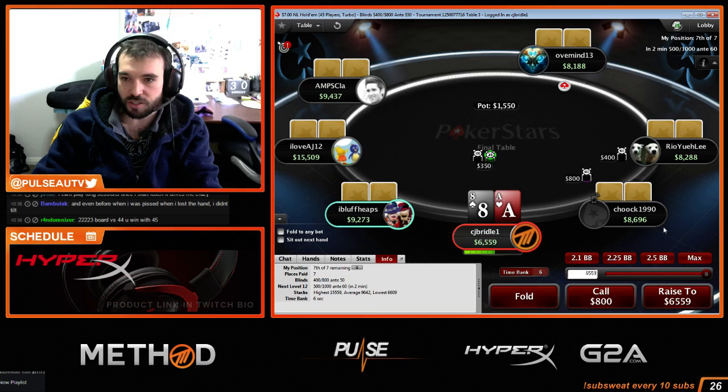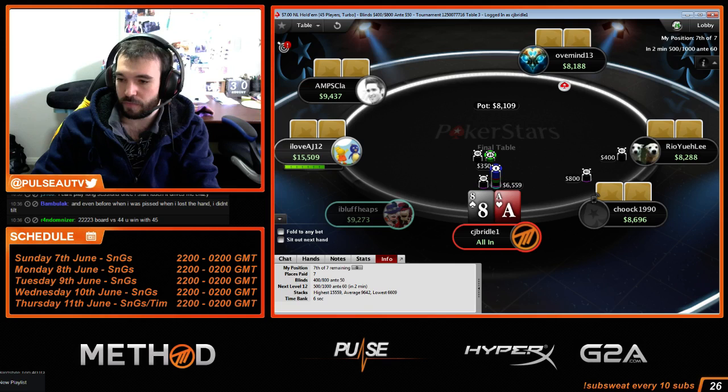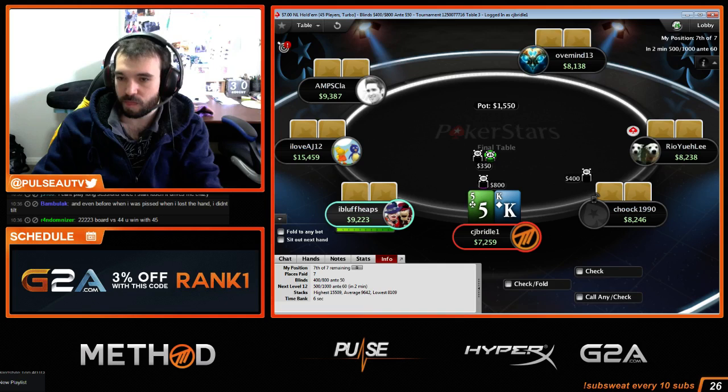In the money now! In the money as a short stack. Ace-8 offsuit, 8 big blinds — let's go. If this was the bubble, I would not push this, but because we're in the money and I'm the short stack, got to get those chips. The blinds are going up.